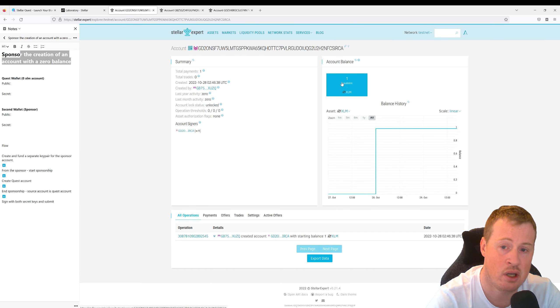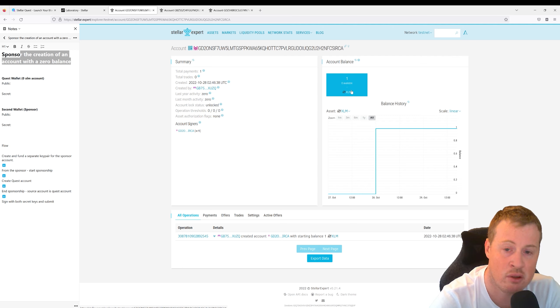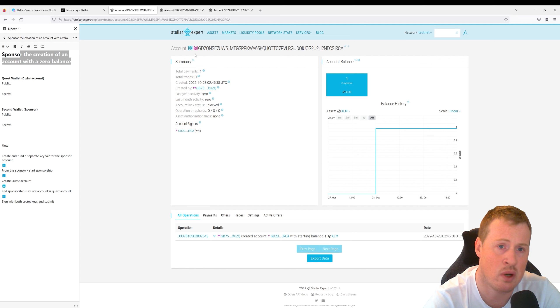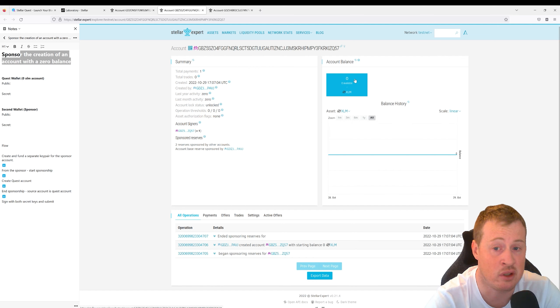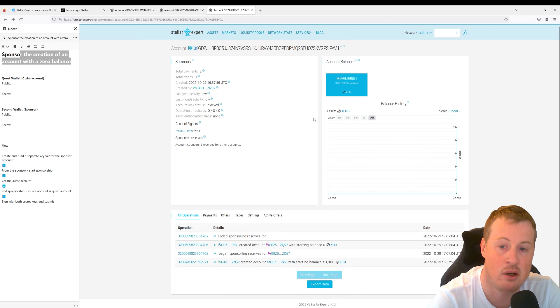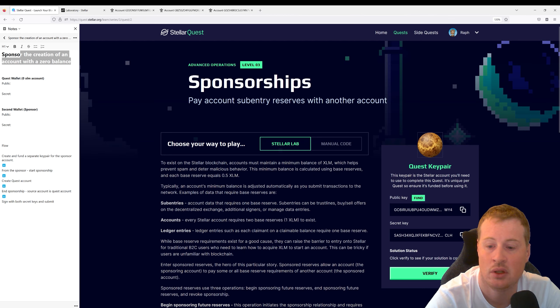I have an account here that I've created with one XLM, but zero are available because one XLM is set as a base reserve. This prevents spamming or malicious behavior on the network. In this quest, we're going to create an account that has zero XLM and none of it is locked up. The reason none of it is locked up is because that base reserve is sponsored by another account. That account has locked up some XLM for the creation of the other. Let's head over to Stellar Quest and copy our Quest key pair.